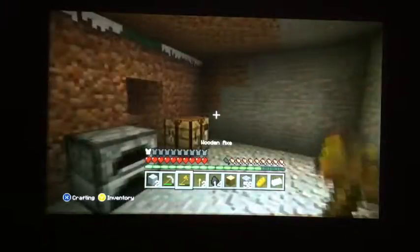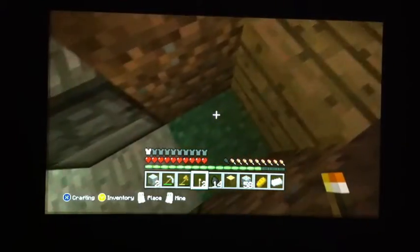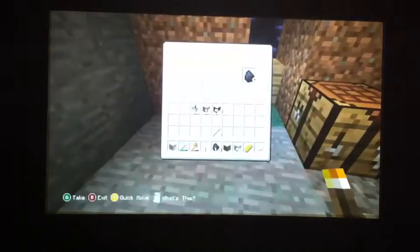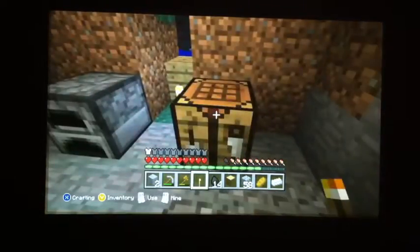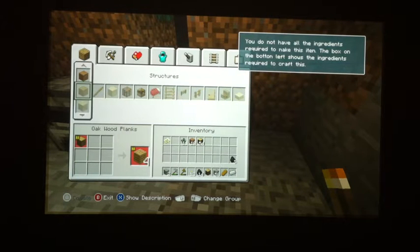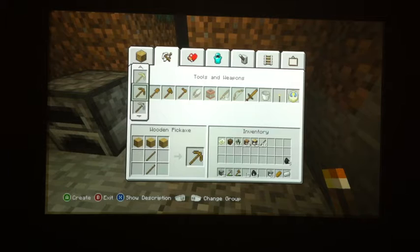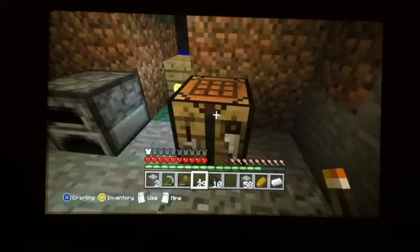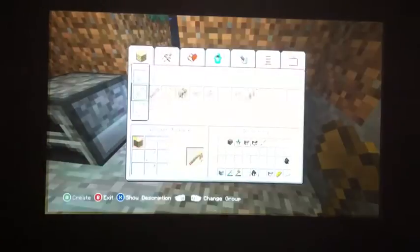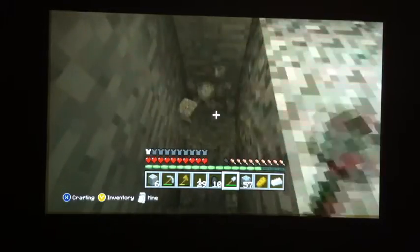I'm going to start making my mine, which is pretty simple — you just make steps going down and keep making them until you hit bedrock. Bedrock is basically the last layer in the Minecraft world and you can't break it; it indicates you're at the bottom. We can use bedrock as a guide for which layer we want to dig at. There are certain layers that are more abundant with resources, easier to find diamonds. I'll explain what diamonds do once we find some.